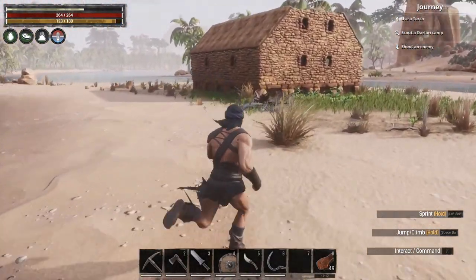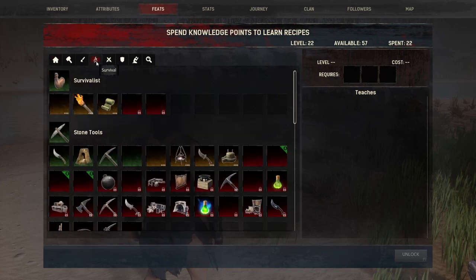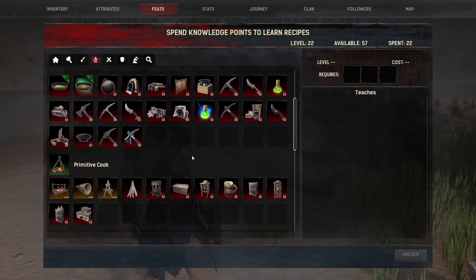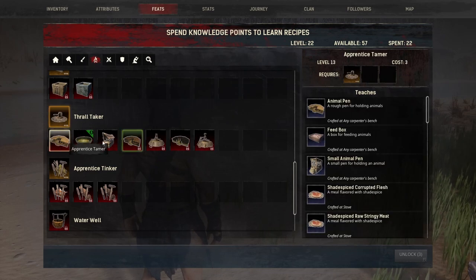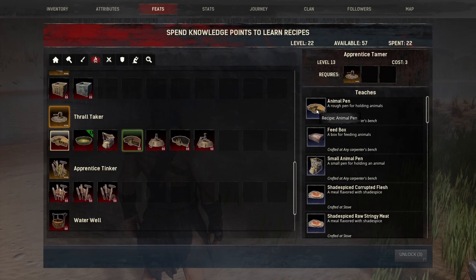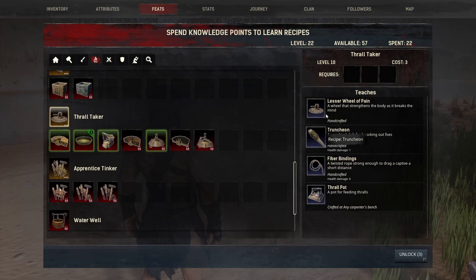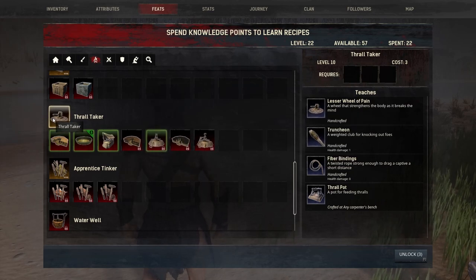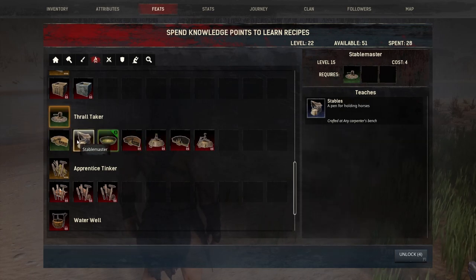But first things first, we need to get an animal pen. So we go into our feats and go to survival, scroll down to the bottom, and you can see here this is the Apprentice Tamer, which gives us the animal pen. That's available at level 13, a nice low level. But you need a prerequisite — the Thrall Taker — which actually gives you the lesser wheel of pain and truncheon that we'll use for humans later on. We'll learn that, then we can learn the animal pen. You can also see there the Stable Master — that's level 15 for the horses, but we're not going to deal with that quite yet.